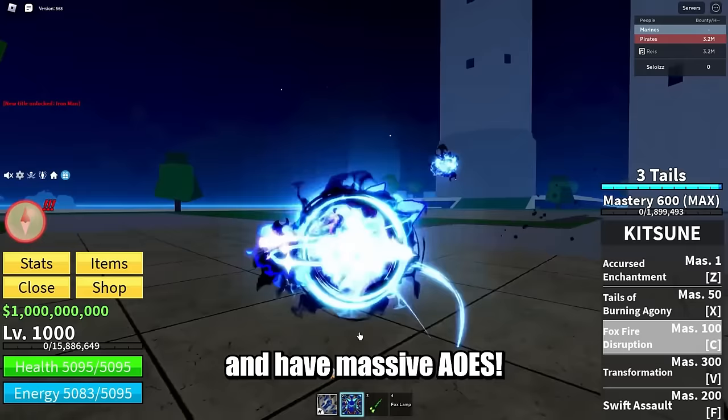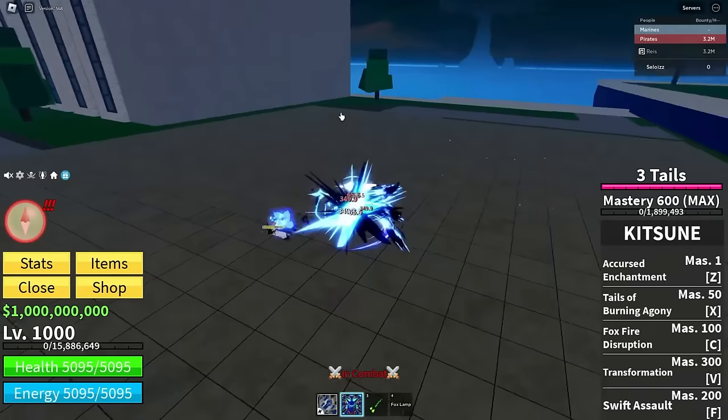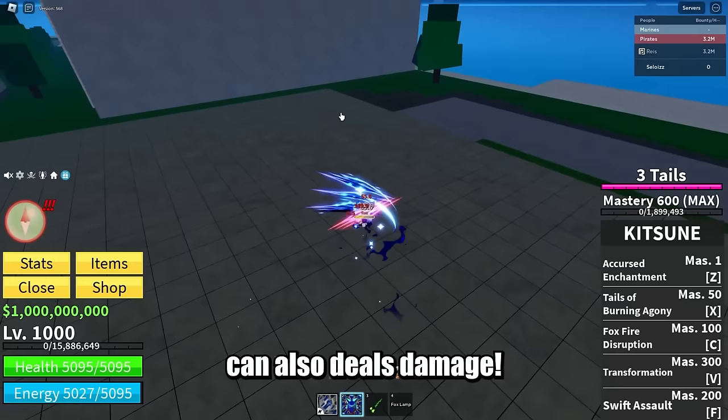Last but not least, before we dive into the transformation, we got the F ability, Swift Assault. It's pretty much a dash attack which I believe can also deal damage. Really good for mobility and traveling. Pretty neat.